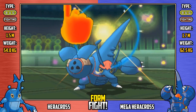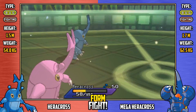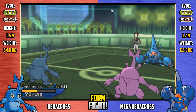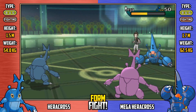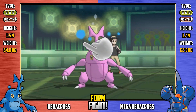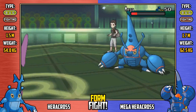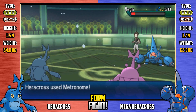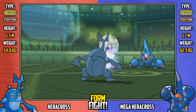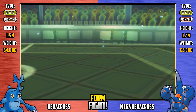Here comes Mega Heracross with Revelation Dance, but its special attack stats have been lowered two stages and they're already garbage — you need physical attacks to win this one. Hail damage continues, and it's looking really bad for the mega team. Shiny regular Heracross comes out with Sacred Sword — not very effective, but still a decent STAB move doing a significant amount of damage. Ice Ball with that plus-one attack from Moxie — is it enough? It is! The regular team pulls out a victory against the megas!